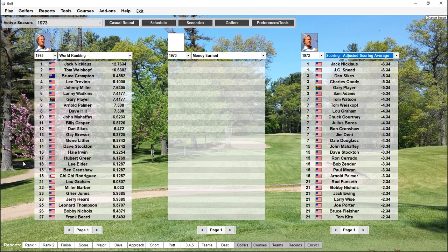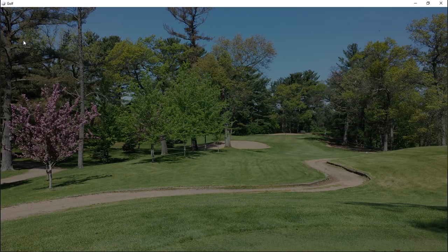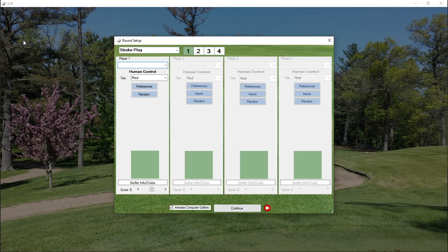Hello everybody, this is Mike. Today we're going to play another practice round in Action PC Golf 2021. We're going to use a 1973 golfer and play on the newly released course Old Midlothian, which is actually the Midlothian Country Club located outside of Chicago, Illinois.